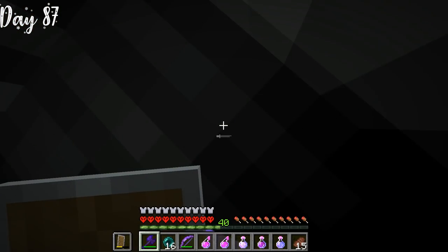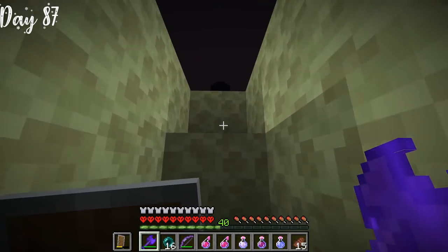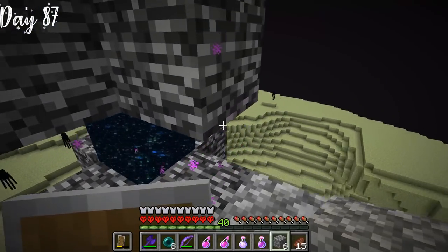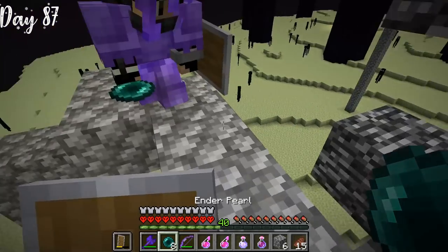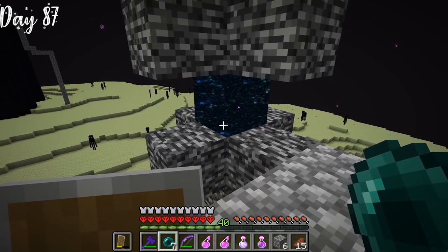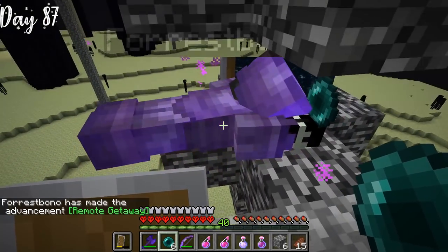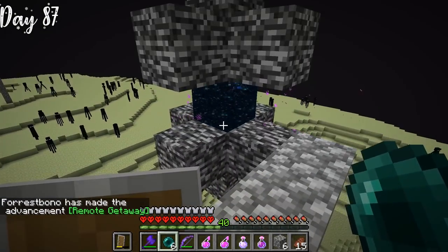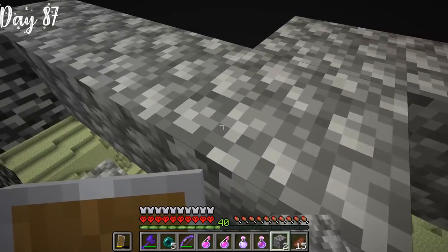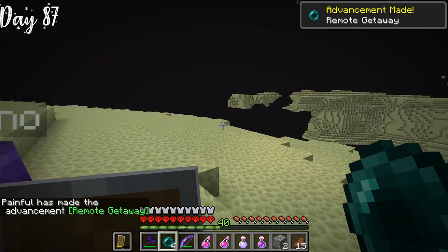On day 87, it was time to find the secret end city. Once we found the floating gateway in the sky, we had to pearl directly into it. My first pearl didn't work, my second pearl — I almost fell off and died. Remember, if I would have died there, we would have lost the entire challenge. Forrest got in, and just like that, we made it into the end city.